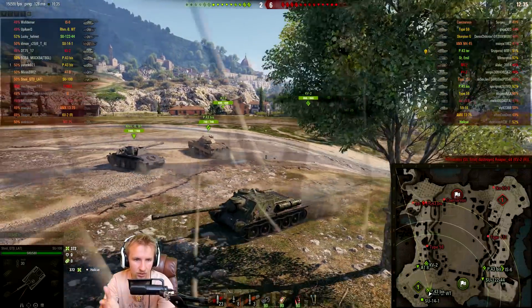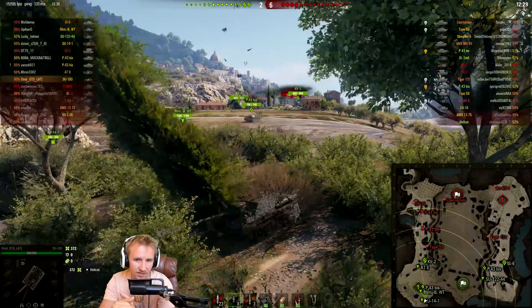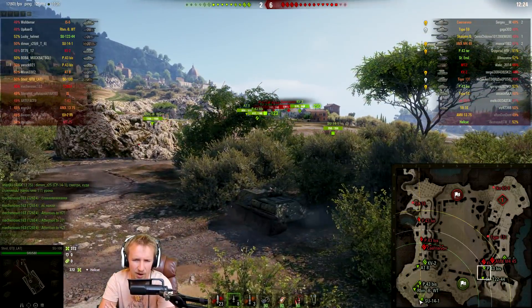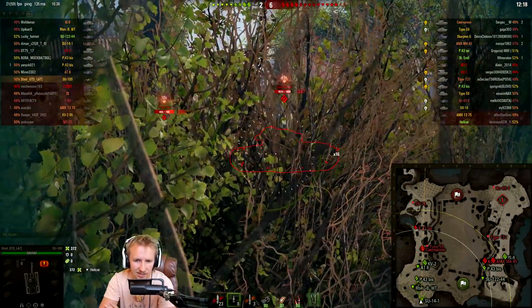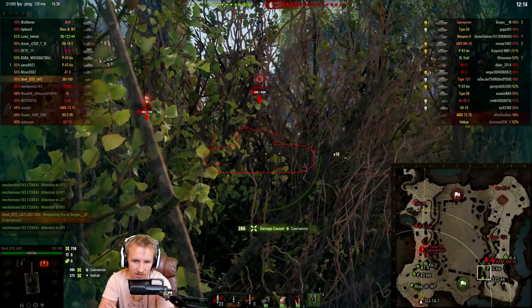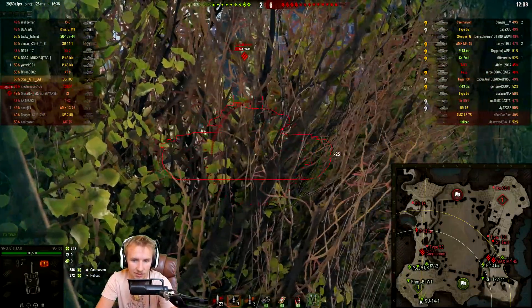That's why a lot of people load premium rounds when playing a stock tank or in a bad matchup — so they can fire gold shells with higher penetration and still contribute. Alternatively, you can try to flank, but I've never really liked that as a sole solution because sometimes enemies come at you frontally. Sometimes your team, like Svoel's here, has completely melted on one flank and you need the penetration to push through frontally.